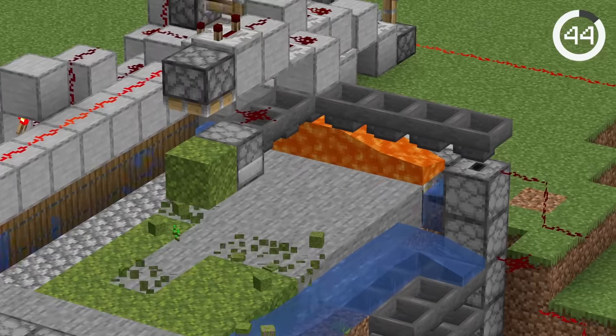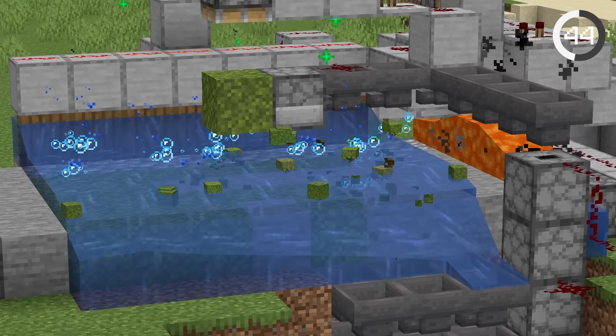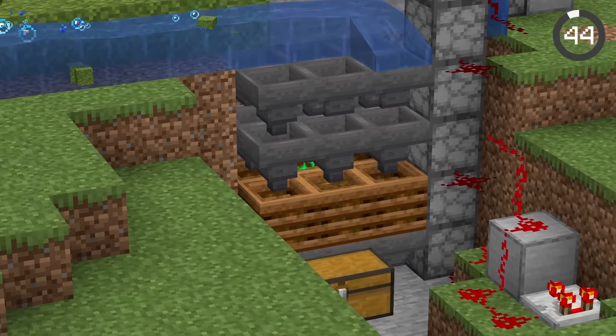This is a bone meal farm. It uses stone generators, moss blocks, and bone meal to spread the moss. Once all the moss is destroyed, it can be composted into bone meal, and you'll get slightly higher returns.